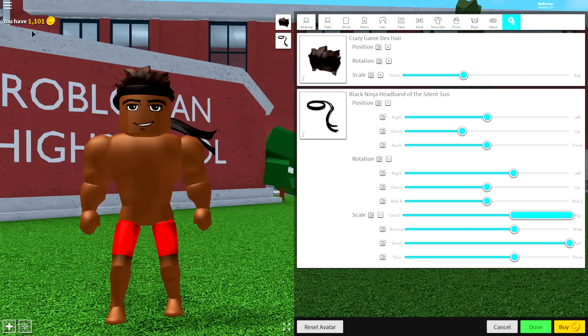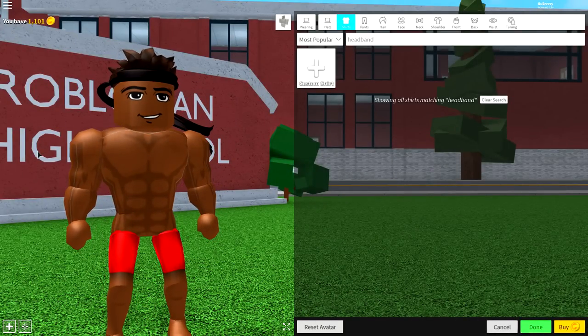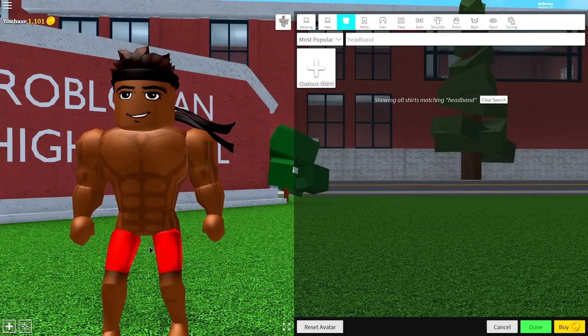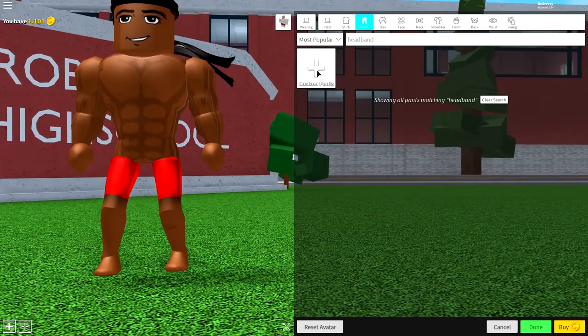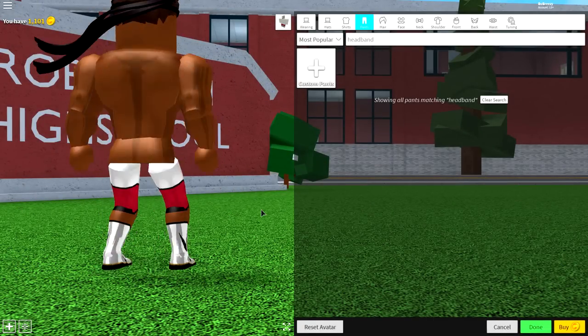Next, we're going to want to make him look incredibly muscly. Come to the shirt selection, click custom shirt, and input the following code — pause the video if you need to. The code is 1742939273. Click wear and it will give you this incredibly cool muscular body. Then all you need to do is give him some boxing shorts. Come to the pants selection, click custom pants, and input the following code — again pause if you need to read it. Click wear and it will give you these amazing boxing shorts.